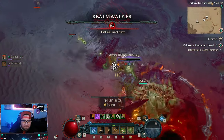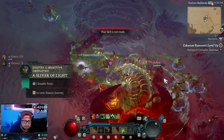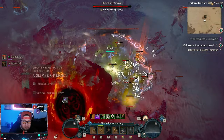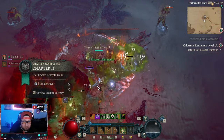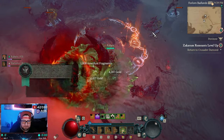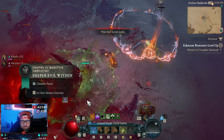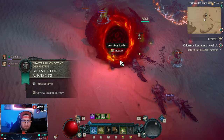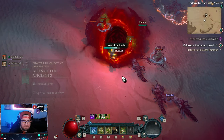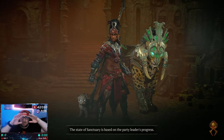It opens up this brand new portal. I'm going to try to kill this elite too. It spawns a portal to the Seething Realm — so it's a two-part event. Now we're going to go into the Seething Realm, which is the next part, and this is where we get all our rewards for killing this gigantic Realm Walker, which I think is really cool.